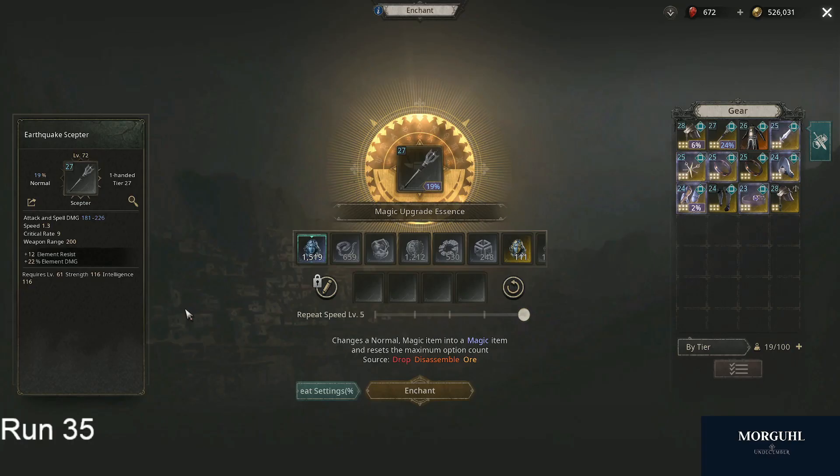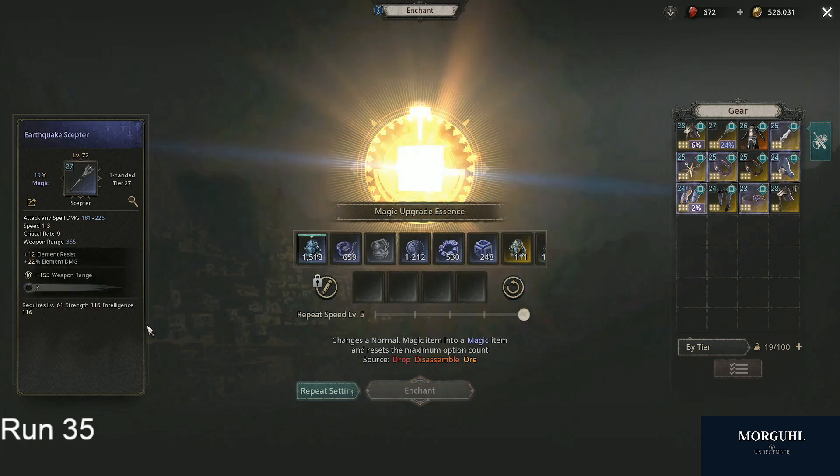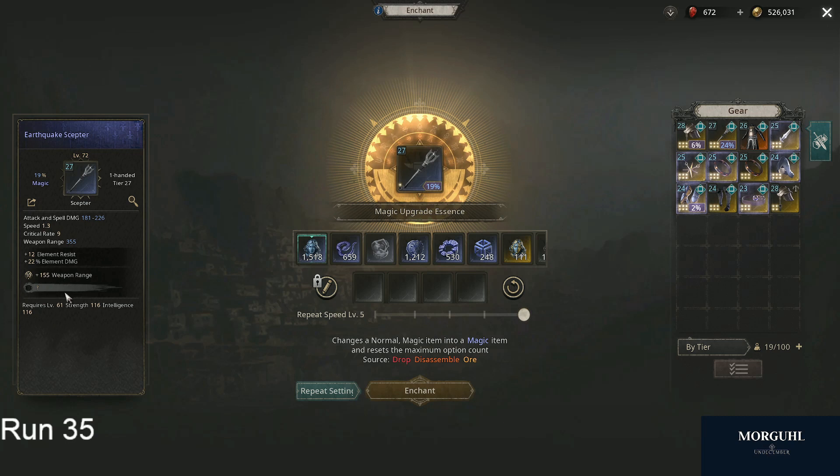Welcome to my crafting guide. I'm going through all of the essences and then we're going deeper into the crafting. First essence here is the magic upgrade essence — it is basically only used for one thing, which is putting one, two, or three different slots on your item that can roll stats.